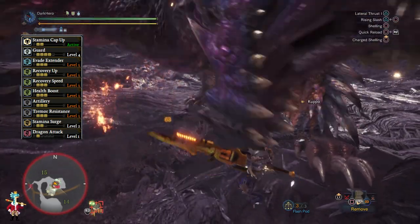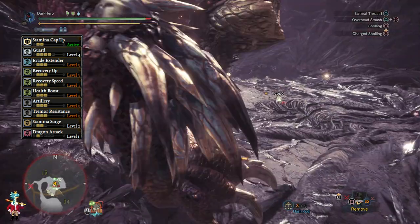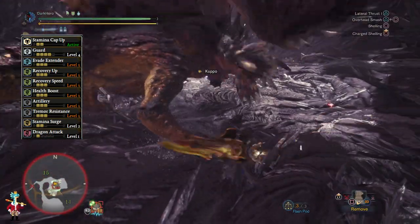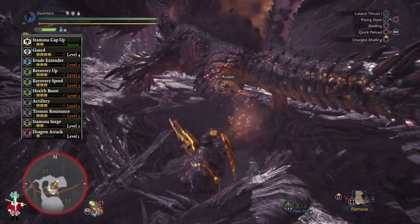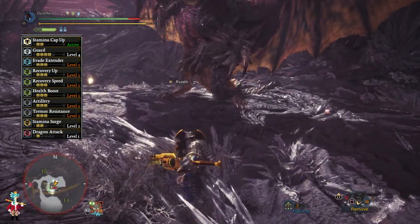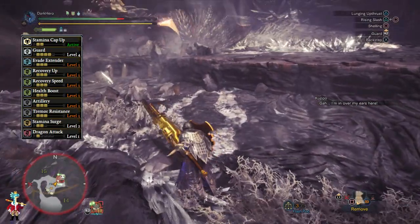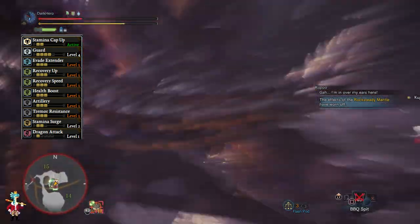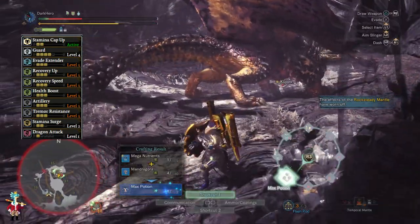Health Boost level 3 is there to increase our health as much as possible — without a doubt the best thing we have for defense, because it gives you the best bang for your buck when it comes to surviving incoming attacks. Artillery level 3 is here to increase our damage output, and this is why we are going with the Artillery Charm because you may not have 3 Artillery Jewels — those are very hard to come by. This is the only way we have in this build to increase damage output, so you definitely want Artillery level 3, otherwise you may not deal enough damage to take down Nergigante by the end of the fight.